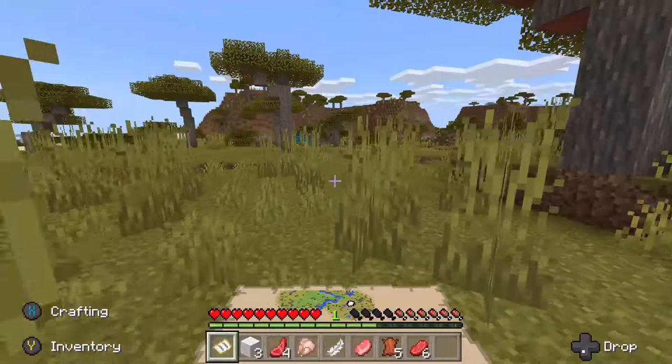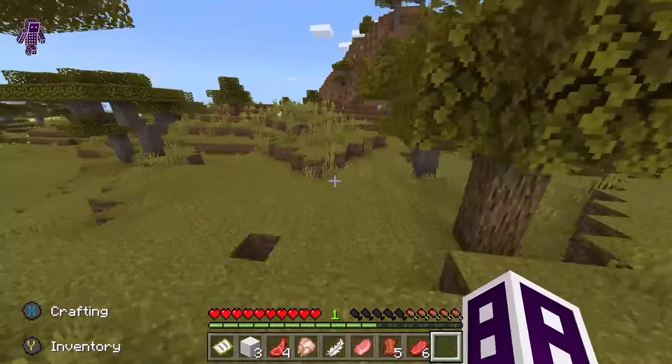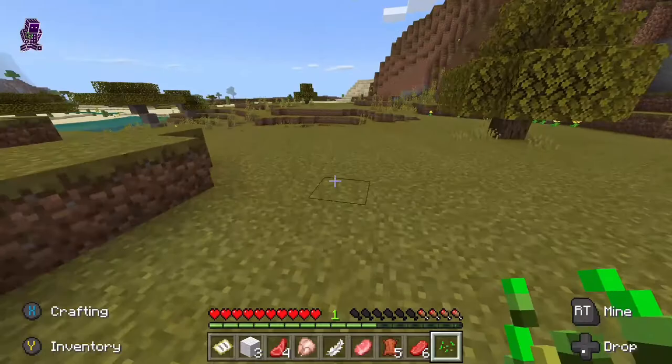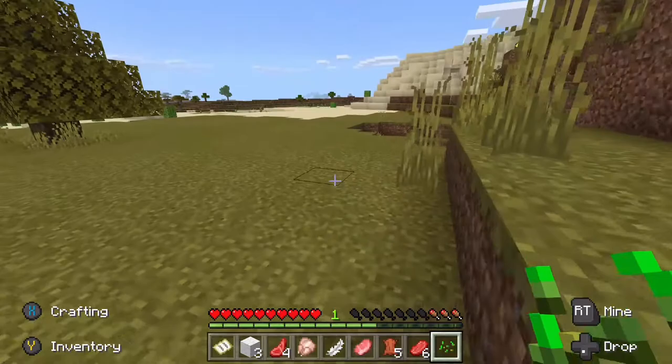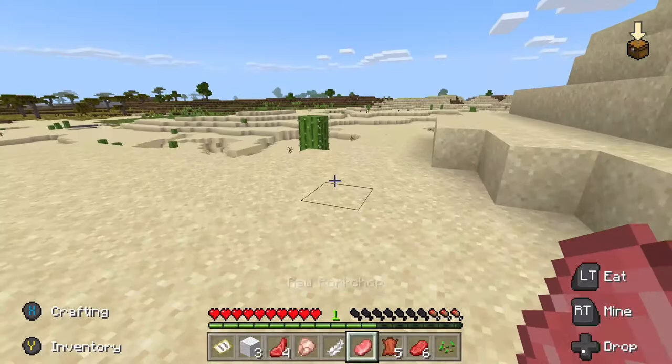There we go, look at that - we already got a bed! Dang. I just want to get out of this area, I don't like it. I don't want to be in the sand area either - I want just a green forest.